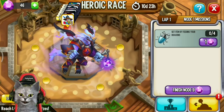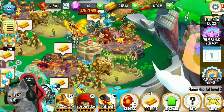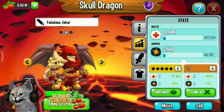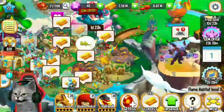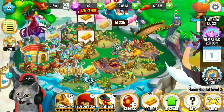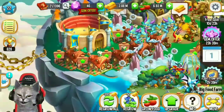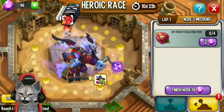Let's see the missions. First, get points by feeding your dragon — I'm gonna feed my dragon. Next, get points by collecting gold, and also by collecting food.